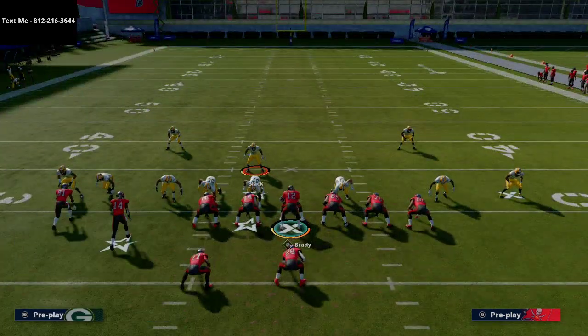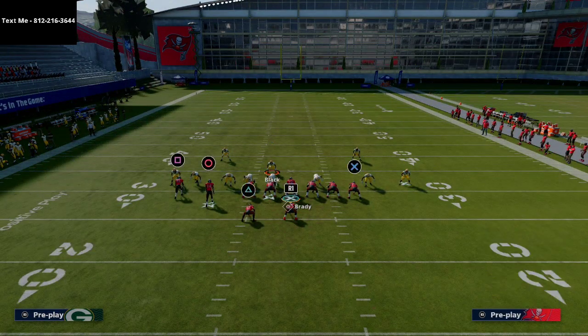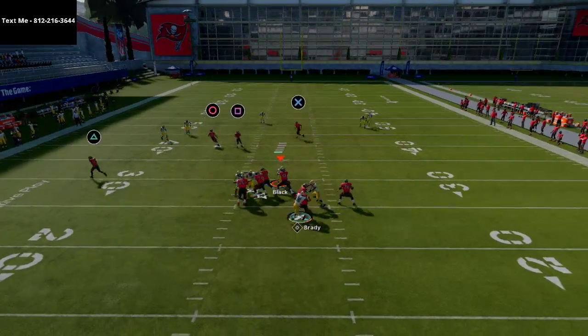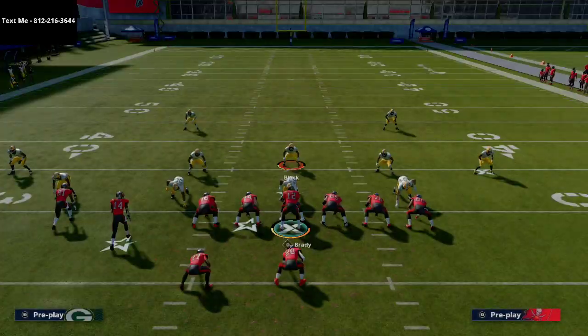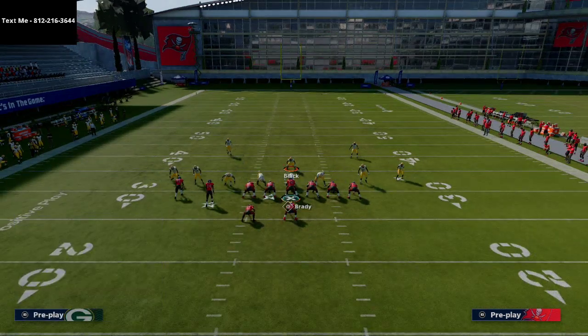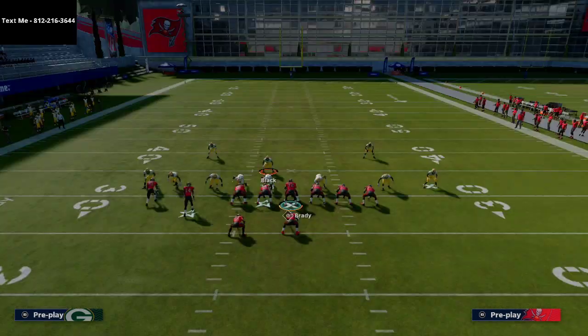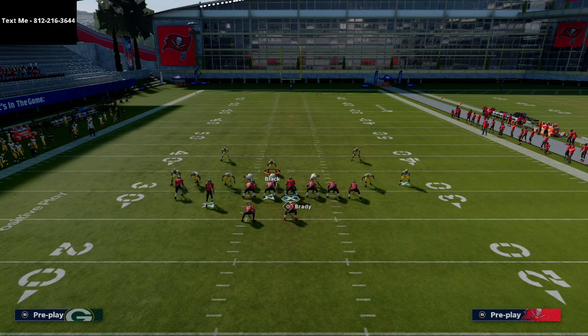If you want to get the full far tight slot offense, I'm going to be releasing it in my text message membership. It's really easy to pick up — just shoot me a text at 812-216-3644. We give out free tips and free schemes every single week in the text message membership, and it's completely free. I'd highly encourage you to pick it up.